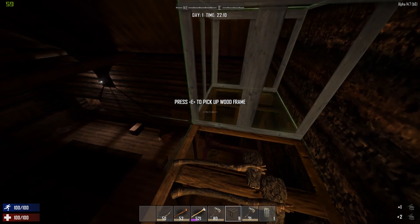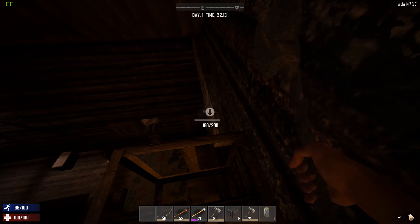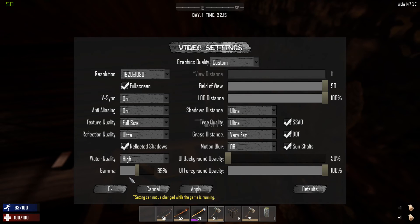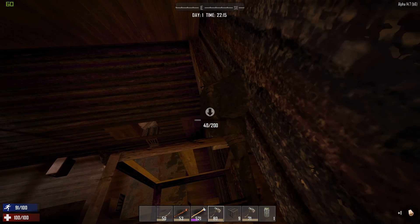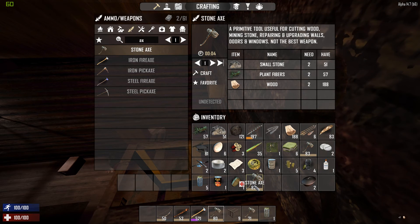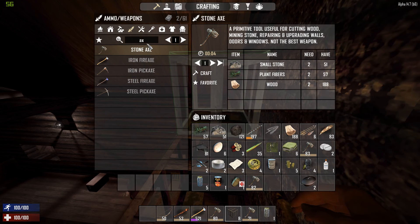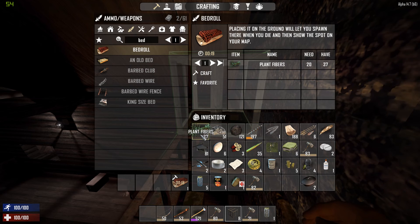We want to reset our bed roll, and I promised I'd turn the gamma up a little more. You can see we already got to quality 80 — from 1 to 80 in one day is not the best I've done but it's still pretty good. Let's throw down another frame and reset the bed roll, which is going to take up 8 of our plant fibers — very precautionary.